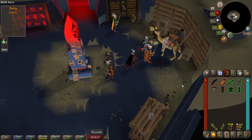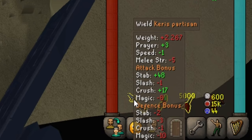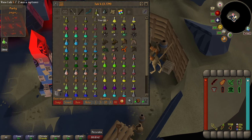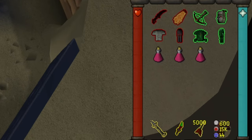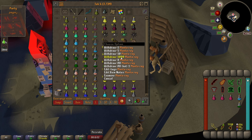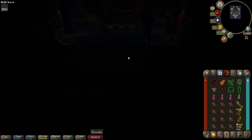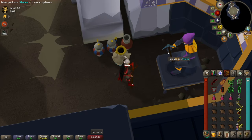Before we go in let's make sure we have all of our switches in place and our inventory is set to withstand the whole run. You also want to bring a Keris Partisan, Dragon Dagger, and Adamant Darts alongside your standard gear. If you have an Abyssal Dagger then the Dragon Dagger is not necessary. As far as supplies go I'm bringing 3 super restores, 1 dose of ranging pot, and 1 dose of combat pot. The rest of my inventory is regular food. Before doing anything, grab your best pickaxe, go inside the raid, and stash it in the Het puzzle room — the better the pickaxe the faster you'll solve the puzzle.